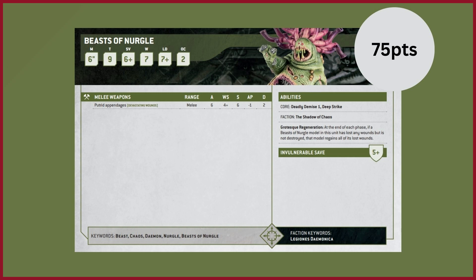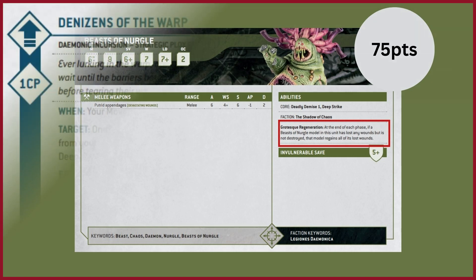They've got the Grotesque Regeneration ability, so at the end of each phase if a Beasts of Nurgle model in this unit has lost any wounds but is not destroyed, that model regains all of its lost wounds. Which is a nice little addition to this unit's data card.